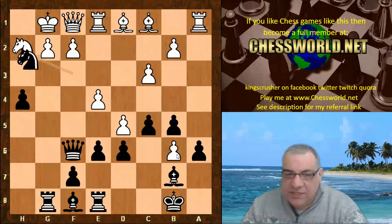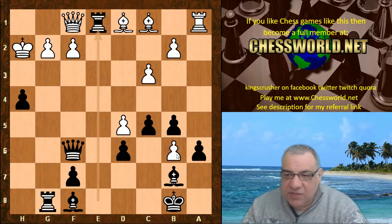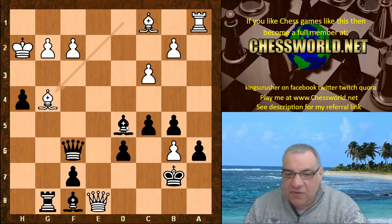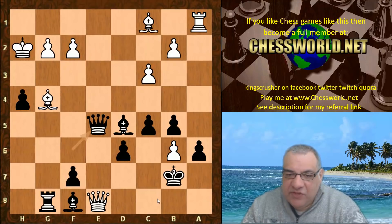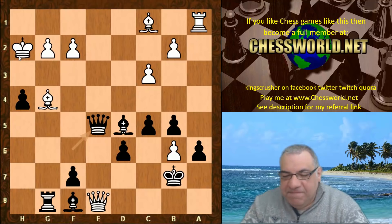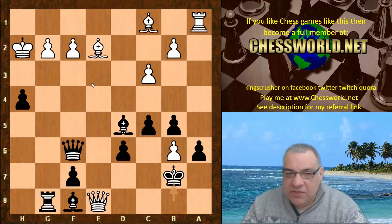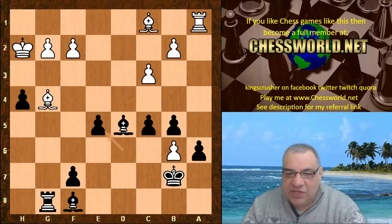Knight h2, Knight takes, King takes, now e takes d5, e takes, Rook takes e1, Queen takes e1 — and it looks as though there's a very dangerous check here. Will Leela actually take on d5? Yes — check — and now Bishop g4 with a tactical idea: Rook takes, there's Queen d7 check picking up the rook. So isn't this really dangerous? Has Leela missed this? Not really — Queen e5 check just gets the queens off.